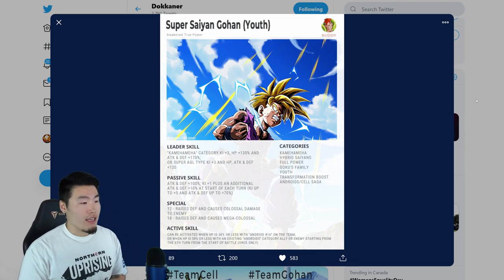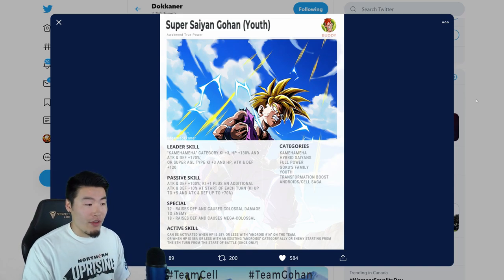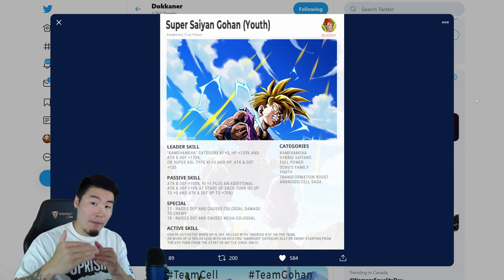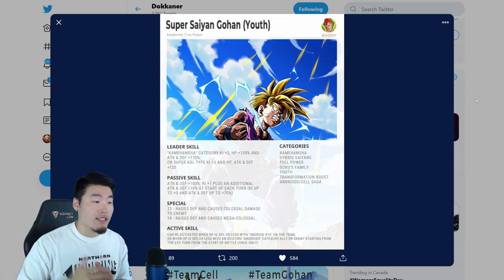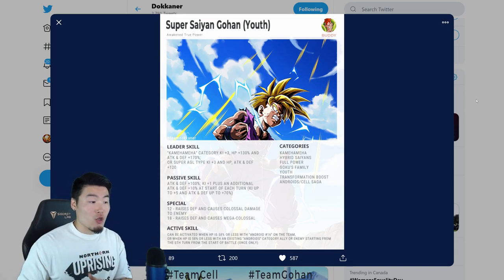His passive skill is attack and defense plus 100%, ki plus 1, plus an additional attack and defense plus 10% at the start of each turn, ki up to plus 5%, and attack and defense up to 70%. So there's a cap on the ki and attack and defense increases — the most you can get is ki plus 5 and attack and defense plus 170%.